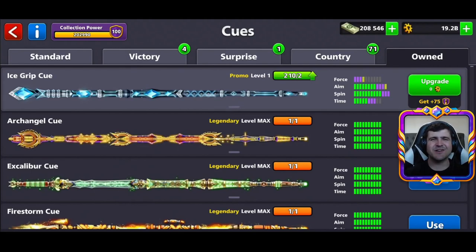Hello guys, welcome to my channel about eight ball pool. Today we will do something really incredible. I will upgrade my ice grip cue from level one to the maximum level of eight ball pool. I have 210 pieces and we must use only zero coins to upgrade, and we get 75 points for power collection. I hope you are having joy in this video — please comment below after you see the video what you thought, and subscribe to my channel.